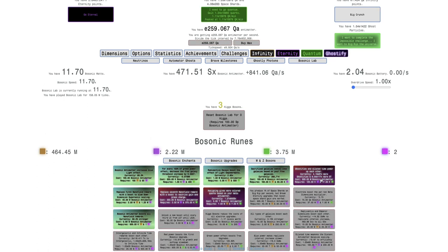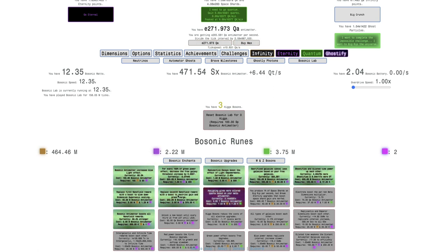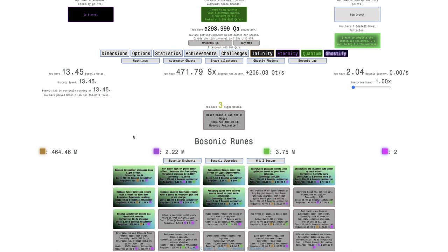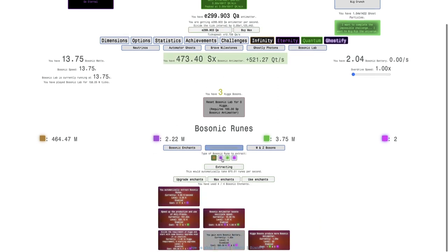I can get it all the way up to 9 upgrades here. This one is huge — it really gives me a lot of dial at a time, which really buffs photon stuff. This one is important as well. Actually this one doesn't seem all that good. And this one — you get more color quirks based on meta antimatter — that does really help with bosonic watts and especially bosonic antimatter here.